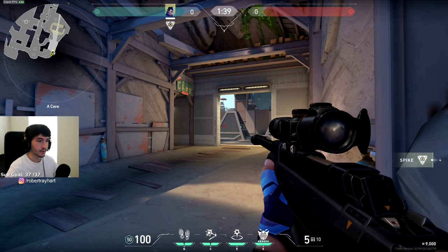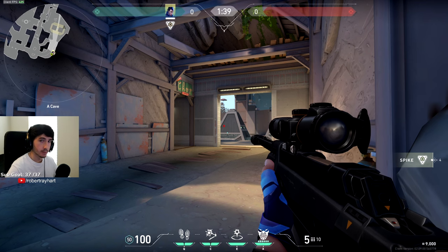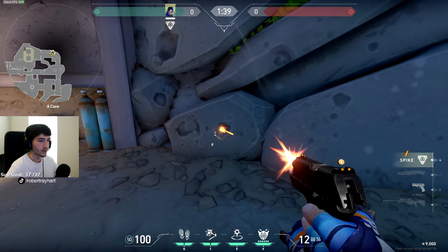A lot of the ones on A site are pretty obvious, but this one gets you from cave all the way into their spawn. It's a little precise, so pay attention closely. You'll see these two canisters on the ground right here, and then you'll see this big rock. There's a hole on this rock right here.